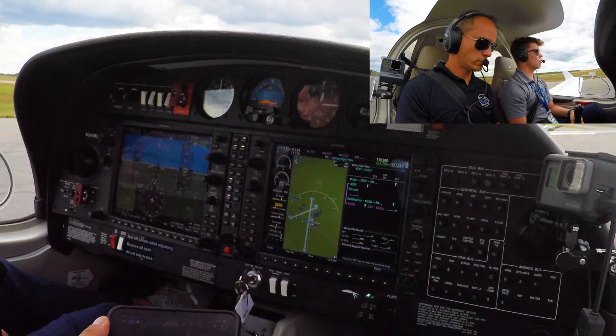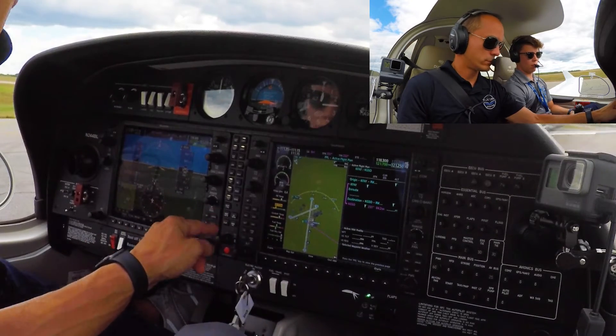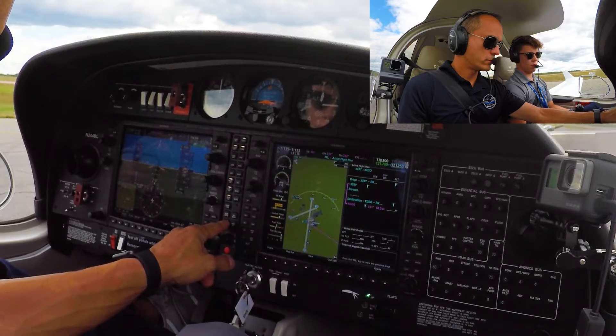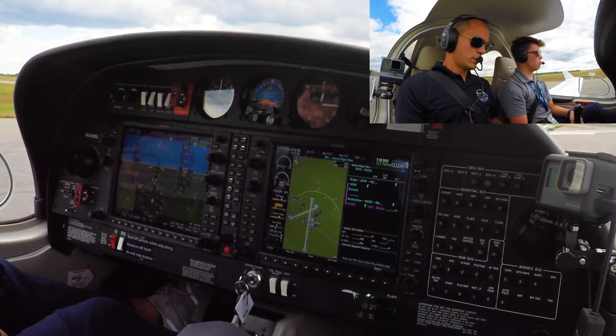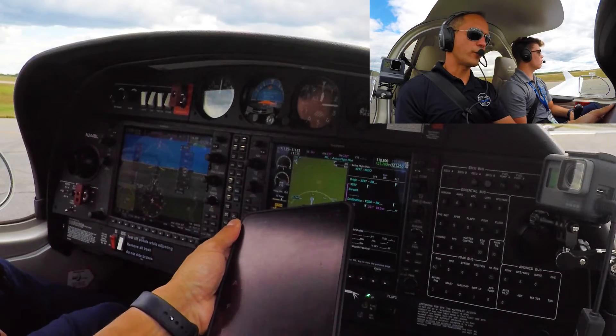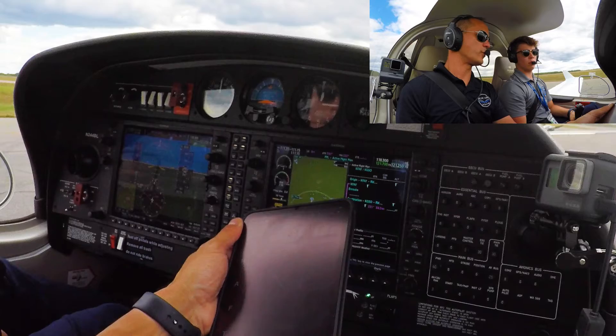244 Bravo Lima, runway 4, taxi via Alpha, cross runway 1, Delta Alpha, and it's the 5th and the 8th. Okay. Runway 4 via Alpha, cross 1-0, and we have information Tango for 244 Bravo Lima.